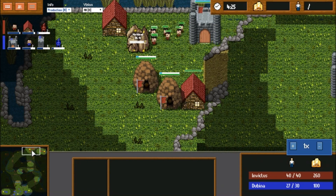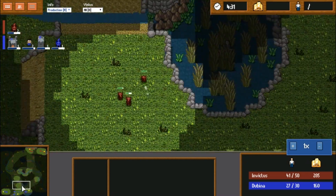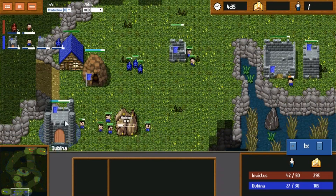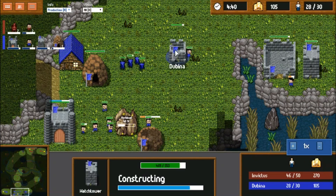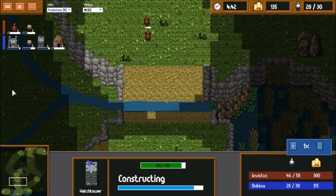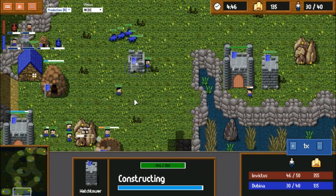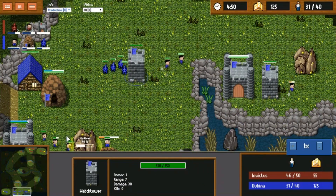Neither player has started to get a fortress yet and we see only two bases from Invictus, with wolves everywhere not being beneficial. He could do a lot of damage if he pushed into that natural — he'd be able to stop that tower from going down, kill quite a few workers, and catch up economically. But the tower is going to be up, making it a safe expansion for Dubbina.